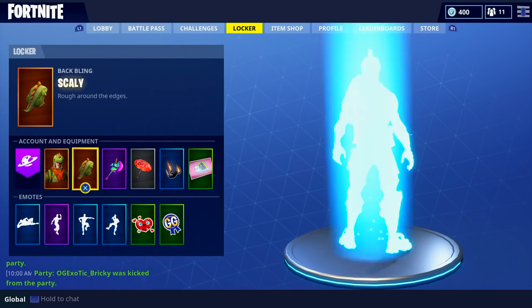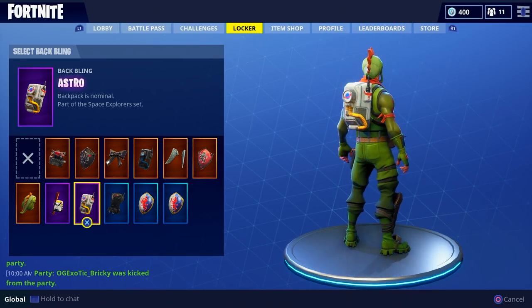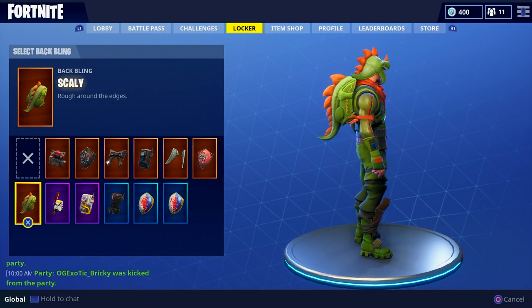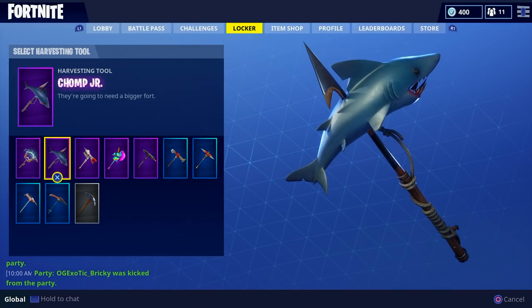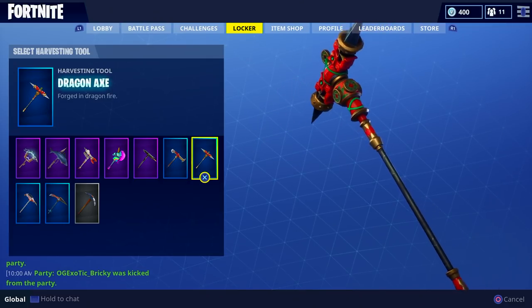Those are all the characters that I have. The backpacks that come with them are just your normal backpacks — nothing special. And then the axes: I bought the Chomp Jr., the Rainbow Smash, and the Dragon Axe.